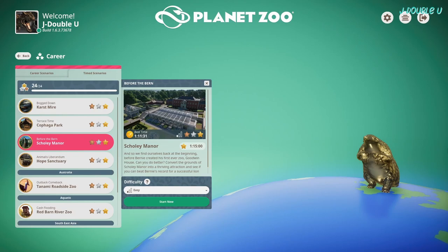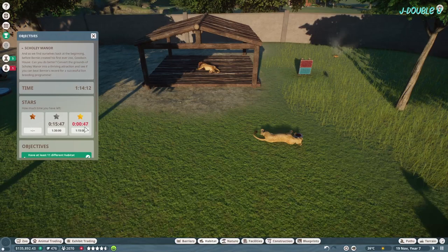Hello ladies and gentlemen of YouTube, JW here and welcome to episode 3 of the Planet Zoo timed scenarios. We are doing Scully Mana on easy mode to a gold standard time limit of 1 hour 15 minutes. My best time is 1 hour 11 minutes 31 seconds - I'm pretty sure I hit that again this time. This is like the fourth attempt now; I'm going to show you a failed attempt to show you just how close I was.